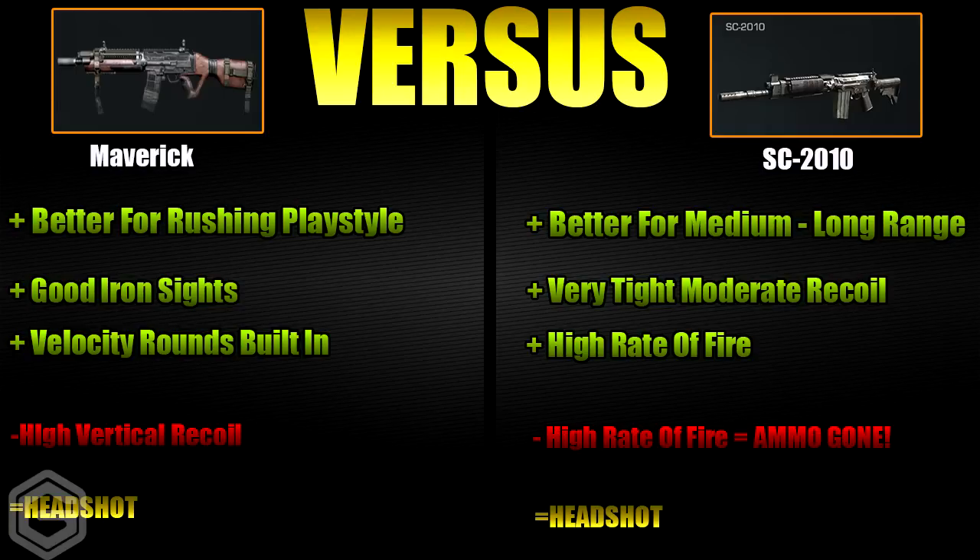With the SC-2010, personally I find it better for medium range to long range just because it doesn't have much damage at close range. Another good thing is that it has very tight moderate recoil, so if you are going for long range to medium range shots, you should always be able to hit them on target. The bad thing is that it has a high fire rate, which means you'll burn through all of your ammo, so I would suggest putting on Scavenger.